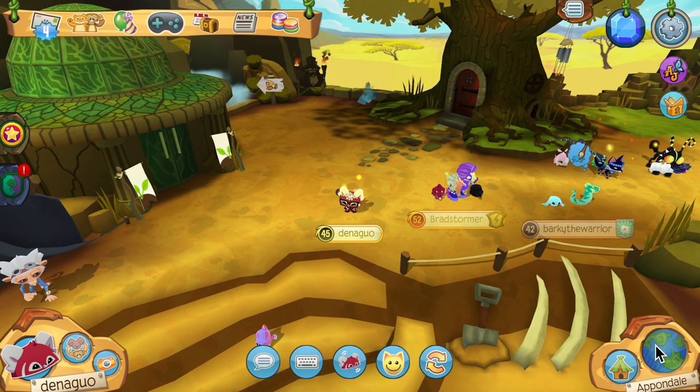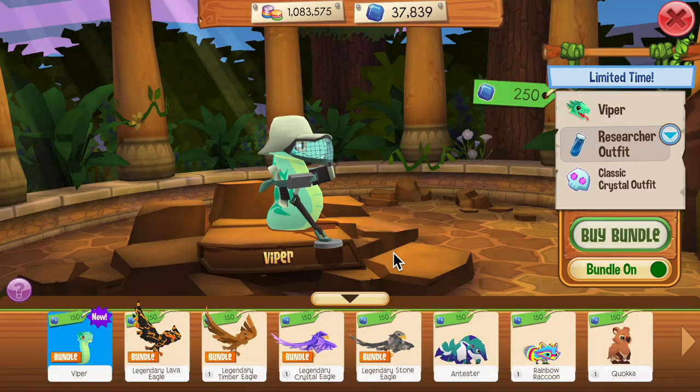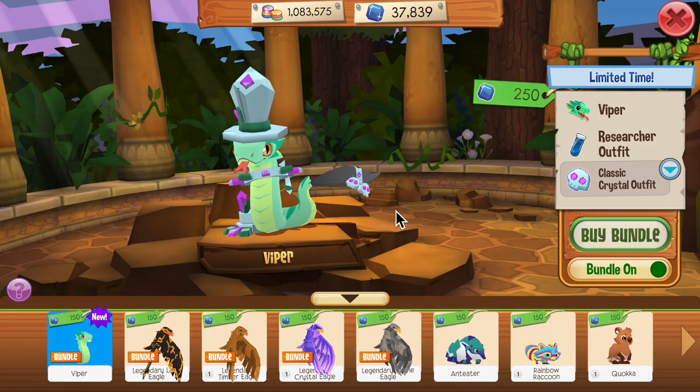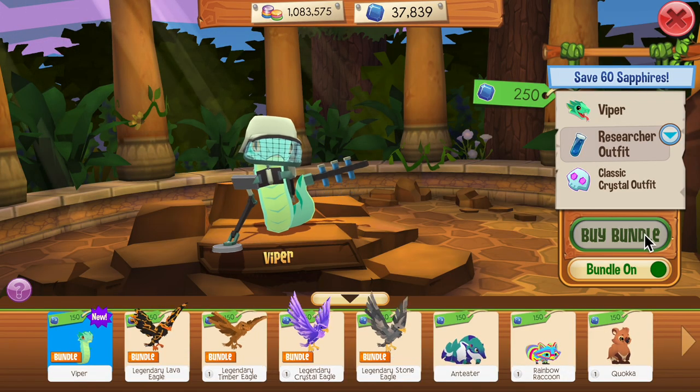I guess we should check out the viper first, because that's the main part of this update. Oh my gosh, it looks so cool. This is so funny. It has a researcher outfit with a metal detector, a thing of files, and there's also a classic crystal outfit. I really do like the researcher outfit, so I'm just going to go ahead and buy this bundle.